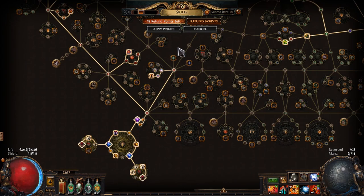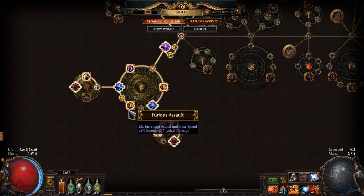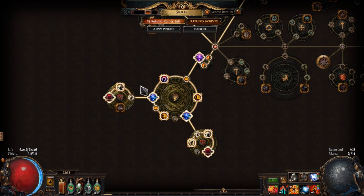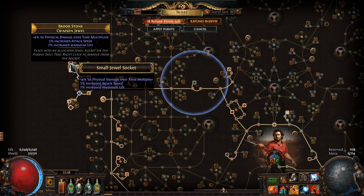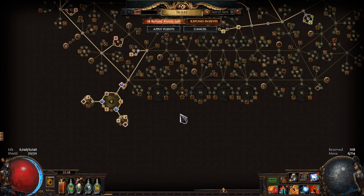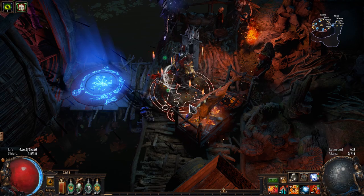The other cluster jewel setup is pretty much the same as above, but we gotta take the 3 notables in this large cluster jewel because the last node is Furious Assault, which gives us a bit of physical damage and attack speed to help Spectral Shield Throw fire faster. For the jewels, we use a Divide and Conquer to make Spectral Shield Throw chain. The rest of the rare jewels have increased maximum life and physical damage over time multiplier as mandatory modifiers, alongside either attack speed, chance to block attack damage, attributes, or even more damage. That is it for the skill tree, and I'm sure there is probably a cleaner route to take, but for this build this one worked just fine.